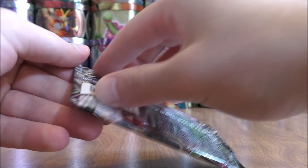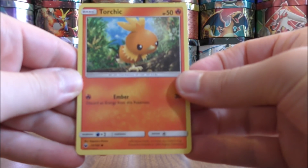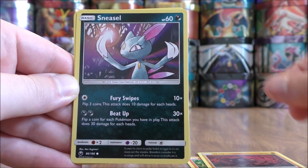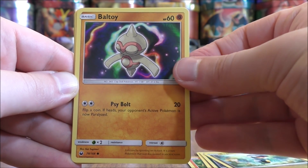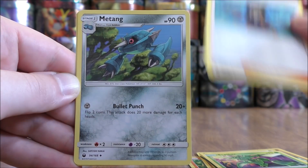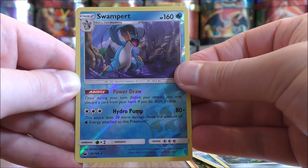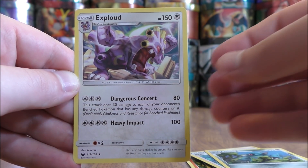Blaziken pack now. This pack starts with Torchic, Onix, Sneasel, Bagon, Baltoy, Metal Type Energy, Scyther, Hau, Metang, a Reverse Hollow of a Swampert — another Rare Reverse Hollow — and the final card is an Exploud.